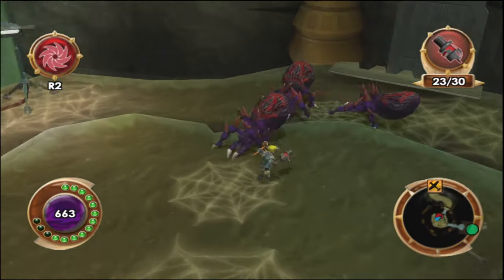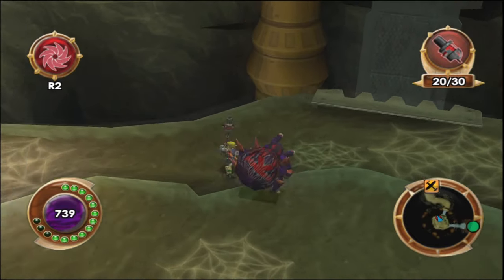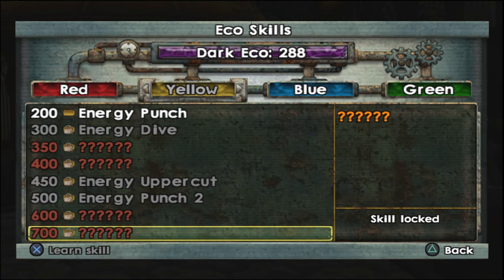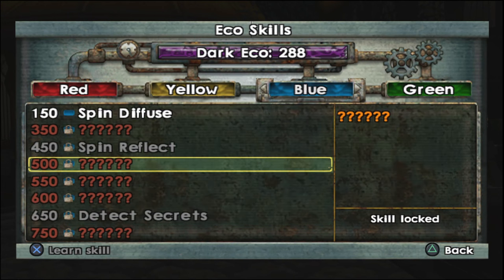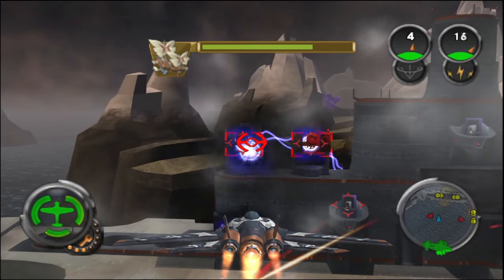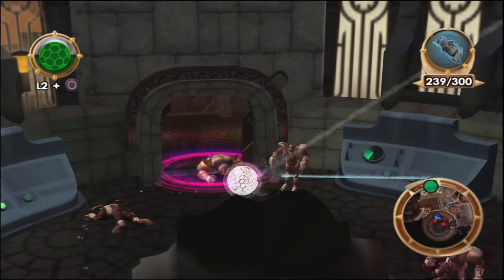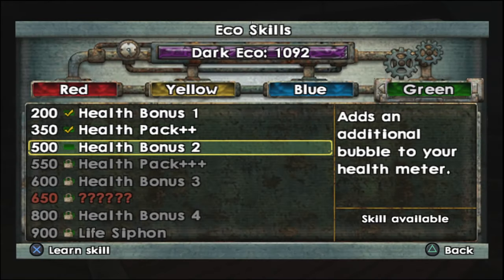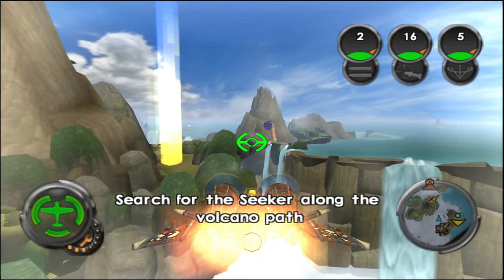Jak can also increase his stats and Eco powers using Dark Eco that Kira transforms into different colors. Depending on the Eco color, you can increase your health, power up your melee attacks with new abilities, or make your Eco powers stronger and easier to use repeatedly. Improving your character and your vehicles helps make the gameplay deeper and more involved, and also adds some replayability and tactical thinking regarding your upgrade path. Although increasing your health is a top priority, because this game doesn't mess around.